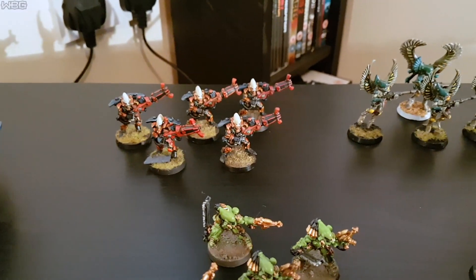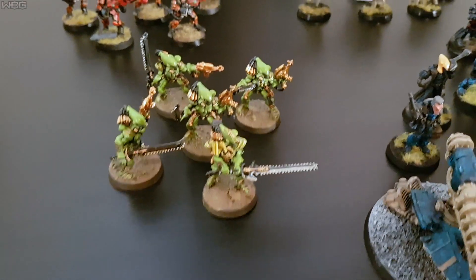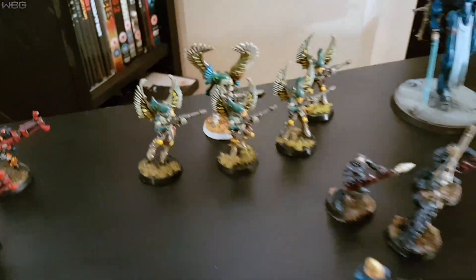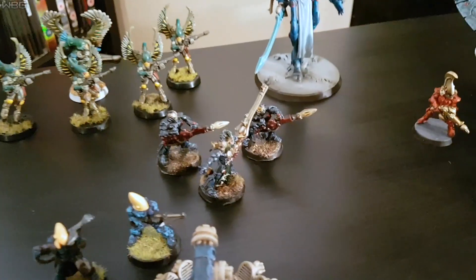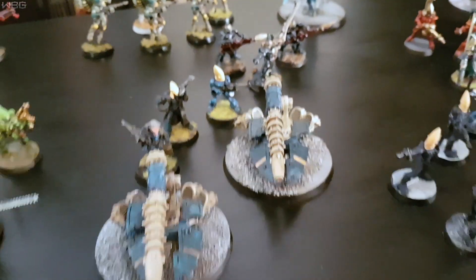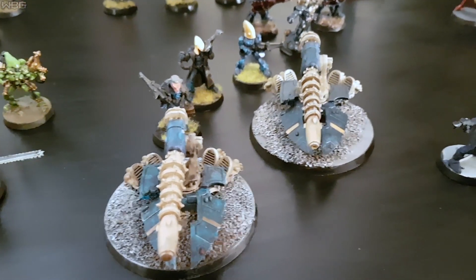At the back, we've got five Warp Spiders. Just in front of them, five Striking Scorpions — Exarch with the Biting Blade. Five Swooping Hawks, one of which is the Exarch with the Sun Rifle — the guy with the slightly bigger wings — which gives you minus to hit if they manage to shoot you. And that's the Dark Reapers with the cheap Exarch and Shuriken Cannon. Two Vibra Cannons for the laughs.